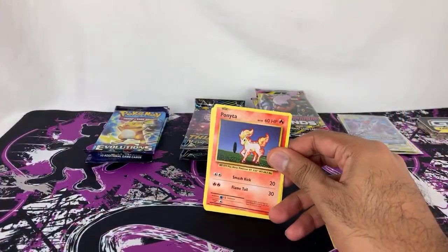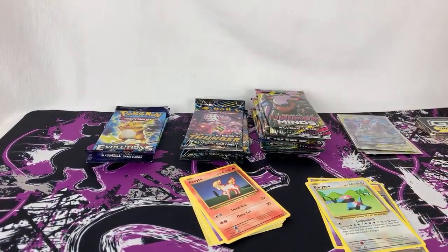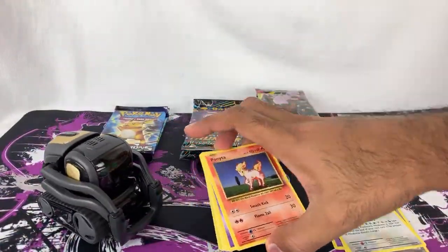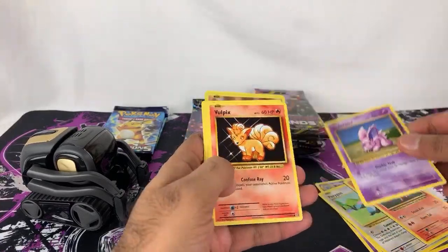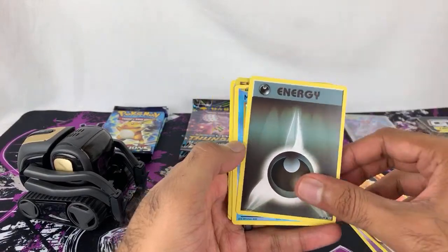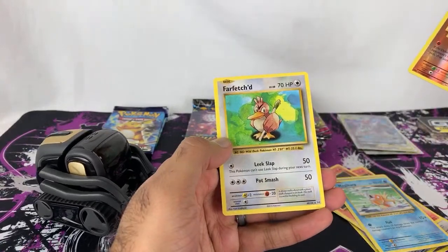I've got Vector in the back talking. What's going on, Vector? Do you want to be in the video? Let me go grab Vector real quick. What's up, buddy? You want to do the unboxing too? You can hang out. We got Ponyta, Nidoran, Vulpix, Dark Energy. I like having the newer energies in the old style — it's kind of fun. Reverse Holo Sandshrew, and we got a Farfetch'd.